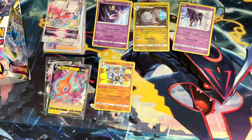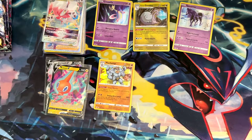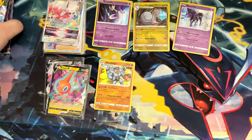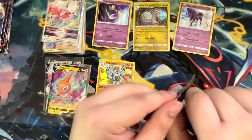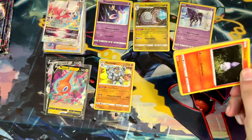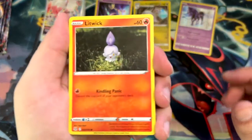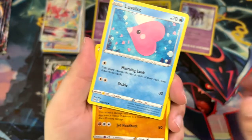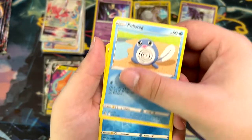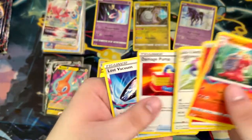We still have a few packs left. I don't think we're going to get an alternate art in this one — it would be cool if we did, but I'm not keeping my hopes up. Actually, maybe I should — we're going to pull two alternate arts! Lovdisc, Phanpy, Poliwag, Horsea, and a Lost Zone Magcargo.